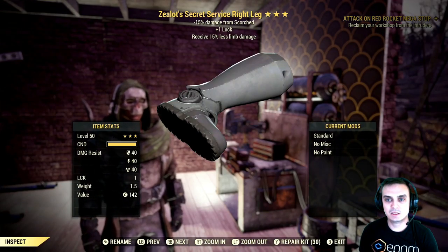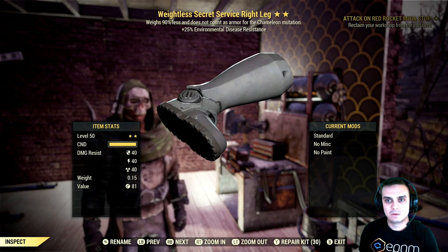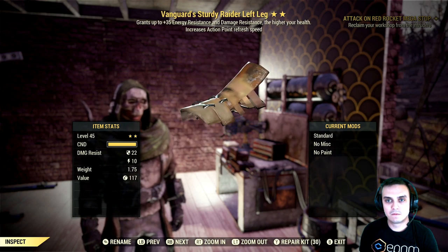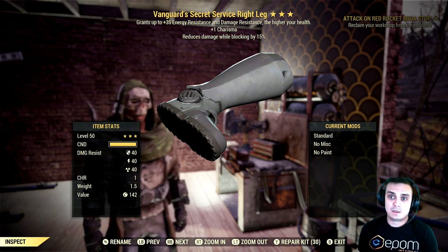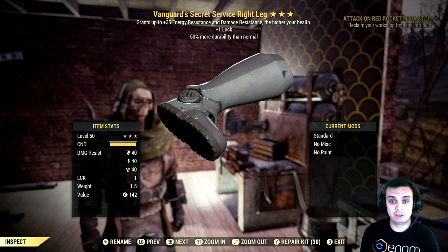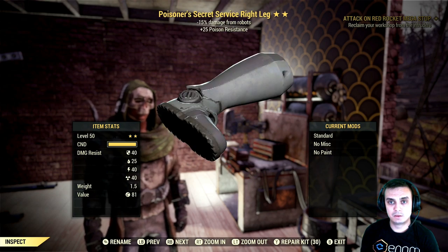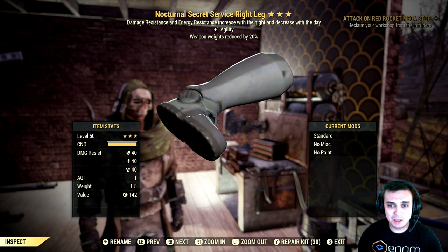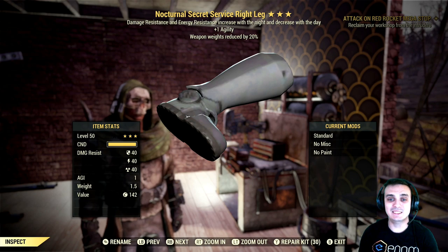That sucks, sucks, sucks. But alright, what else do we have? All weapon weight reduction — there we go, there we go! But why is it not unyielding plus agility? That would be perfecto. But no, I gotta get the crap ones.